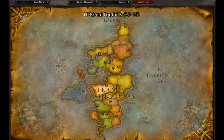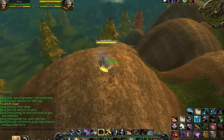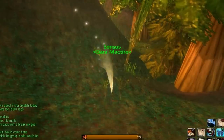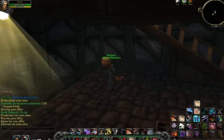After that, head over to the Hillsbrad Foothills, just south of Ravenhold Manor. Once you get there, you'll see this guy just sitting there — this is where the Glyph of Disguise comes in. Go ahead and pickpocket him, which will allow you to transform into him. Then head on over to Ravenhold Manor.